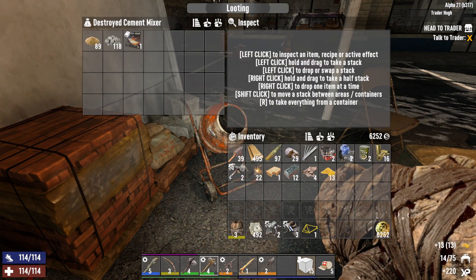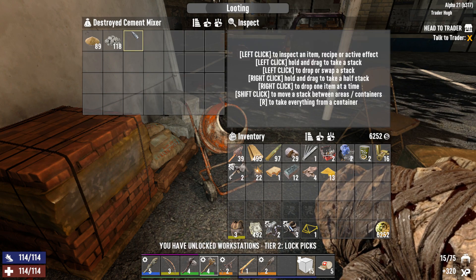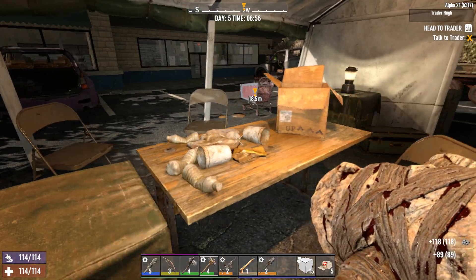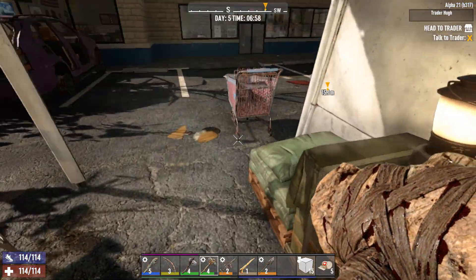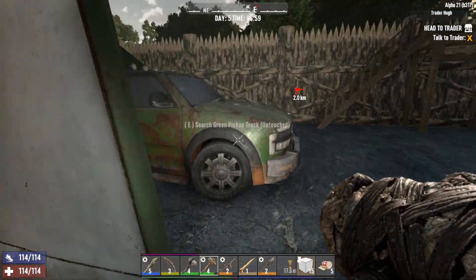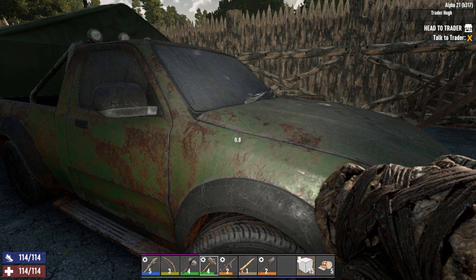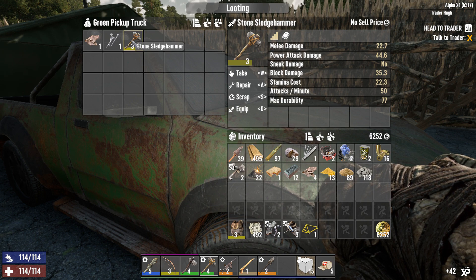We have some cloth we're going to take. The chemistry station holds an improved workstation crafting skill magazine. We can now make lock picks. We have some sand and cobblestone, which is lovely. We can't pick up his chairs or take the bags because they don't let you destroy anything here. We'll grab the loot from the green truck for sure.